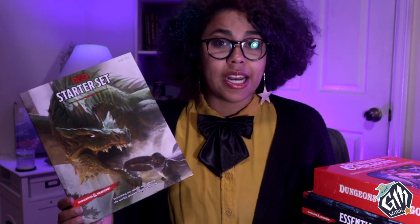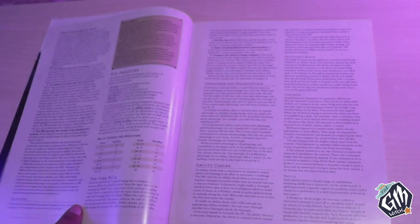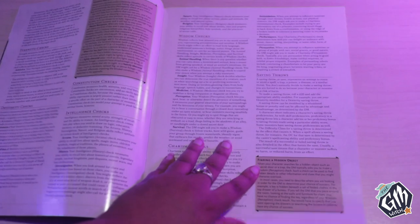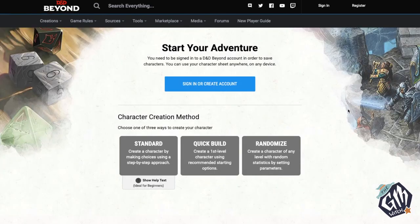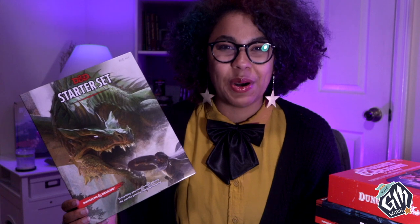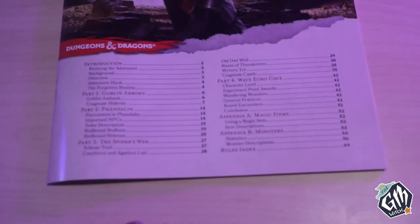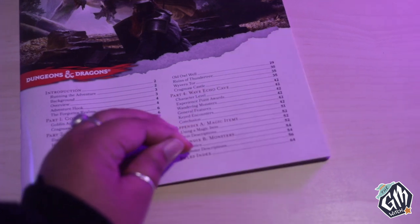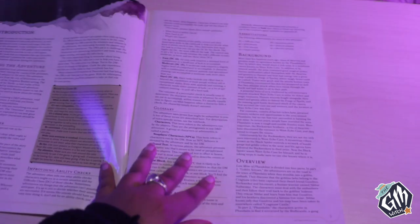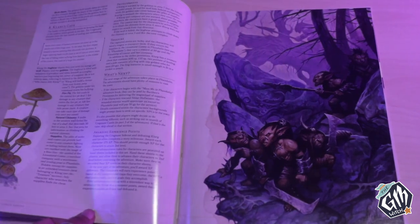Because this box includes pre-generated characters, the rulebook does not focus on creating characters from scratch or leveling them, which is why it's only 32 pages long. If your group is interested in creating characters from scratch, the information is available for free online through the D&D Beyond Character Builder or the free basic rules provided by Wizards of the Coast, which will be linked down below. The adventure featured in the Starter Set is the infamous Lost Mine of Phandelver, which is a highly recommended adventure for new and experienced Dungeon Masters. I skimmed through it and I can understand the recommendation — I feel like it's a pretty robust starter adventure, and I would personally like to take different elements of it to use in my own homebrew games.